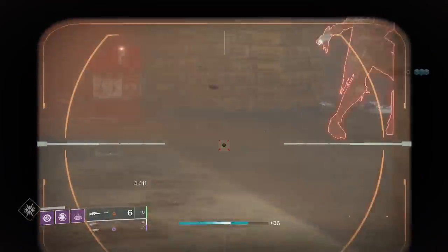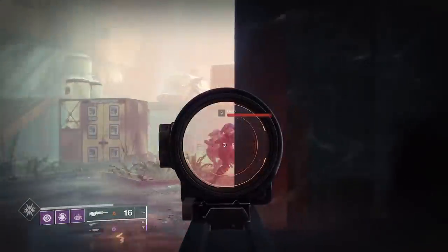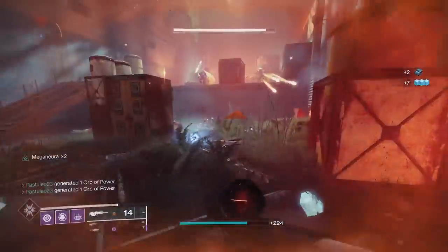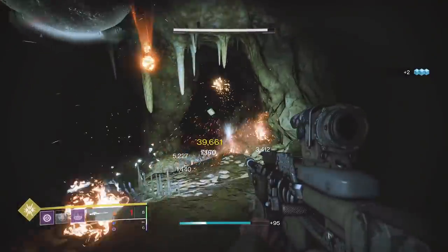Another option for the sniper is Dragonfly. Kills from the Dragonfly explosion will also create Warmind Cells, though it's a little harder to use because enemies need to be bunched up together. This works the same with Elemental Wells, but you need a good-sized group.